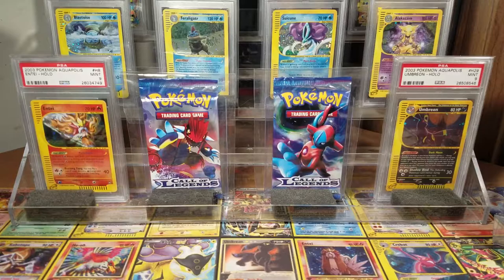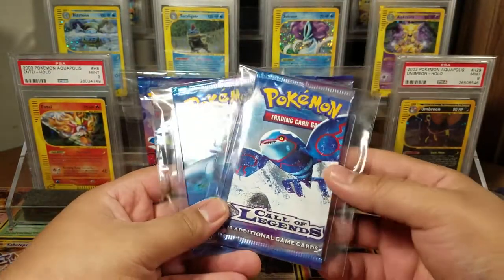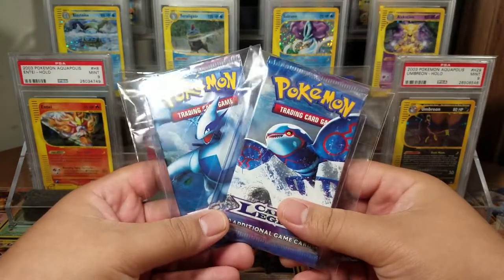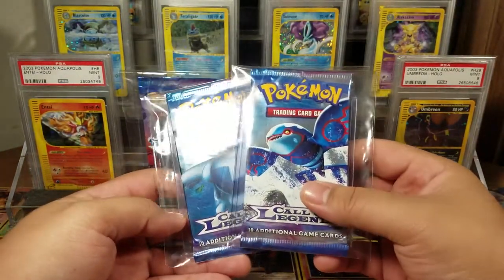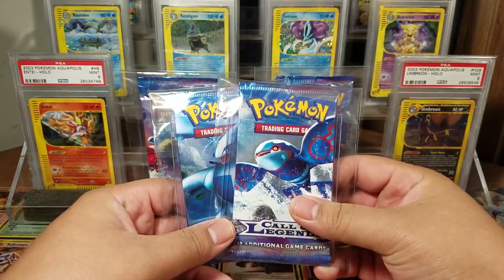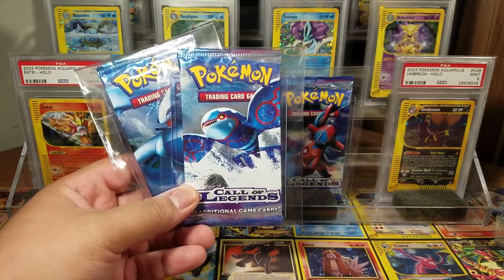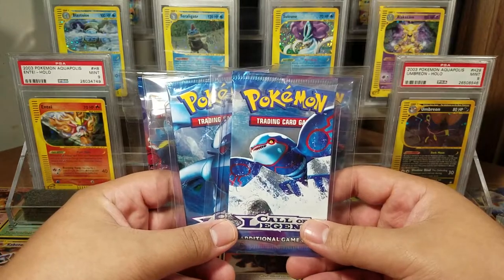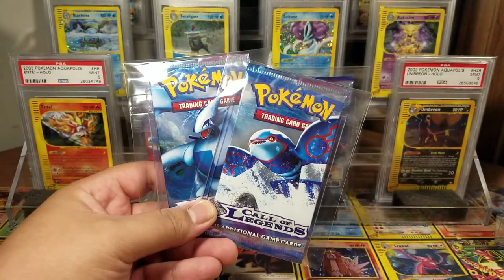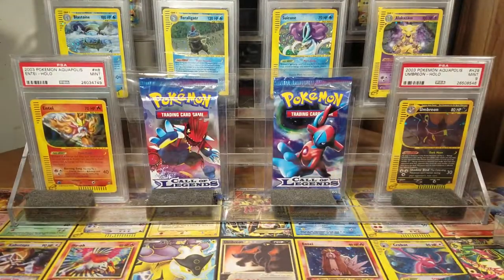Next up is a set that people are really enjoying right now — Call of Legends. I got the Lugia pack artwork and the Kyogre pack artwork. If you watched my last video, you probably saw I picked up two artworks already, and this weekend I managed to get the other two. They're great-looking packs. I haven't really started collecting the set in PSA 10 or PSA 9 yet. The shiny ultra rare cards are gaining a lot of steam and prices are climbing, so I'm waiting for that hype to die down a little before picking them up.